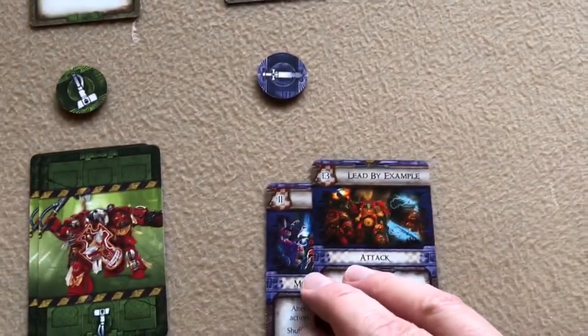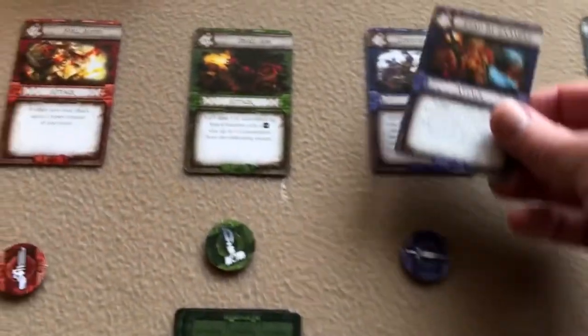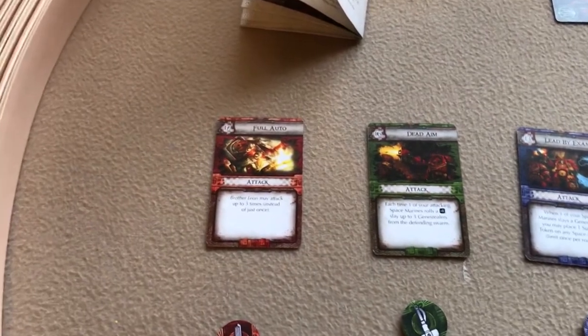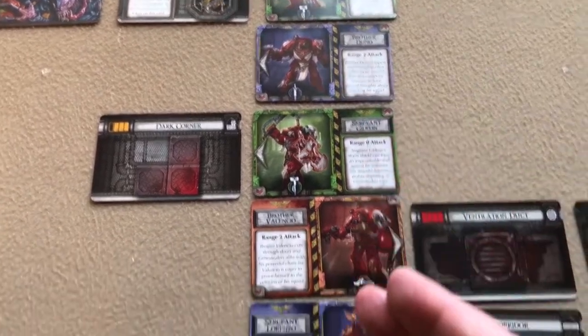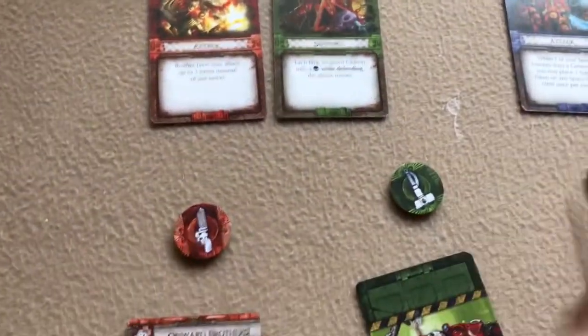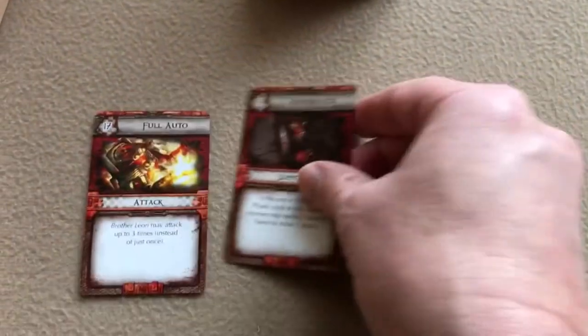Starting round two's choose actions phase, players cannot choose the card they chose last round. Blue wants to attack since he didn't attack last time. Green and red can't attack because they attacked previously, and neither needs to move, so both choose support actions.